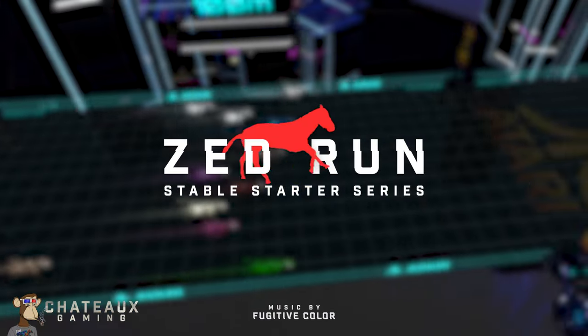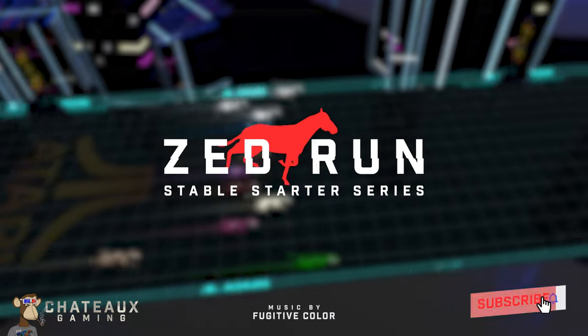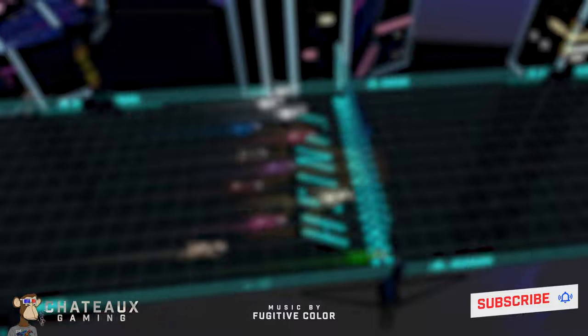All right, so the first step is going to be to create your stable and maybe even create a MetaMask wallet if you don't have one of those yet. So click through to the next video if you're just getting started, or check out the playlist of the stable starter series if you want to jump around and find a different video.